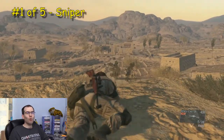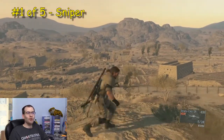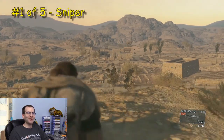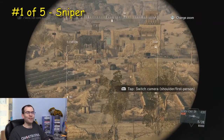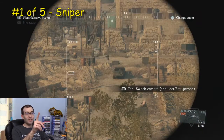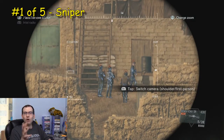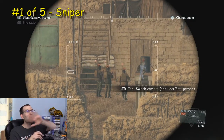Having sorted out the controls — well, not quite. I'm trying to find the scope and I can't. I'm trying every button. There we go. You can see the enemies in the distance; you can tag them. And once they're tagged, you don't lose sight of them unless you go miles away.